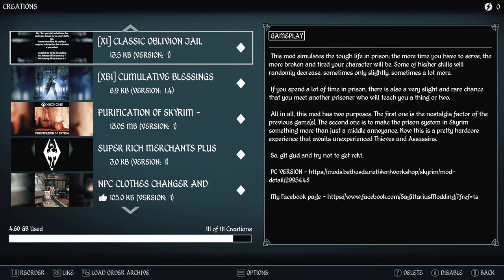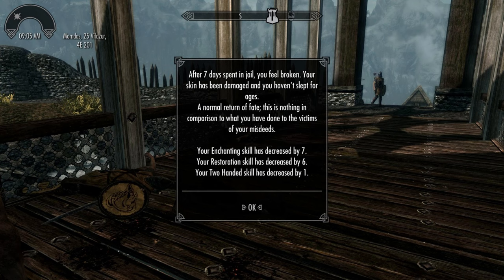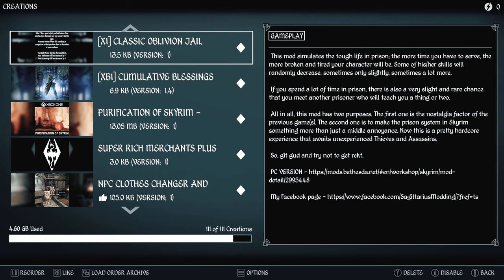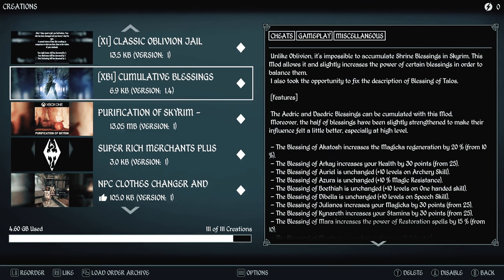Classic Oblivion Jail simulates the tough life in prison. The more time you serve, the more broken and tired your character will be. Some skills will randomly decrease — sometimes only slightly, sometimes a lot more. If you spend a lot of time in jail, there's also a very slight and rare chance that you'll meet another prisoner who can teach you a thing or two.